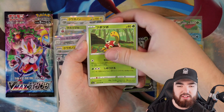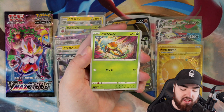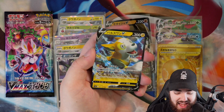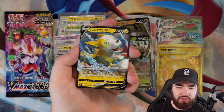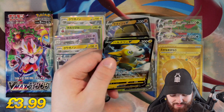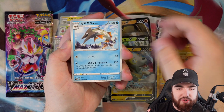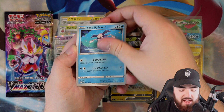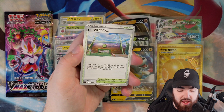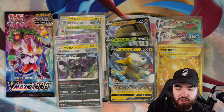Next pack, we have a Shuckle, a Corsola, a Grubbin, Vulpix again with the artwork, and a V Boltund — look at that good boy! Bolton V, very nice to see. Next pack, we have a Barraskewda, a Mr. Mime, Caterpie, Honedge, and a Turffield Stadium.